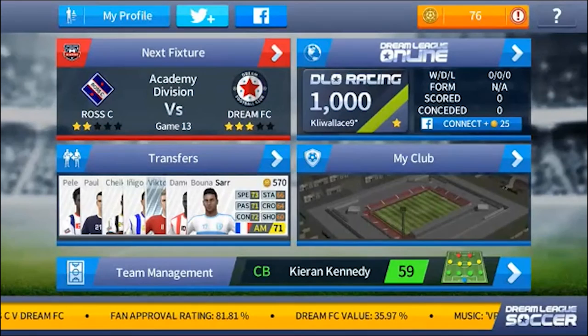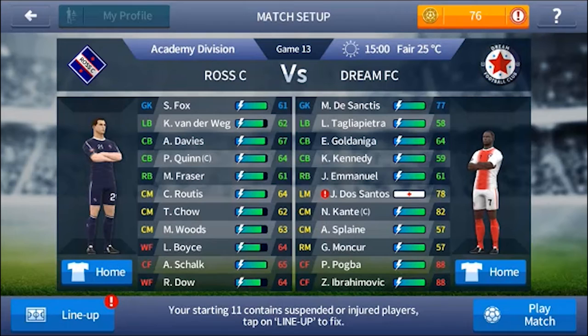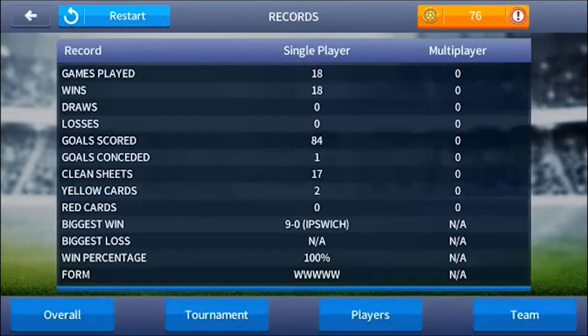We also have this new next fixture update — look at this, it looks nice. We also have our player on the right and on the left. To change the jersey, all we have to do is press on the player and the jerseys will change automatically.